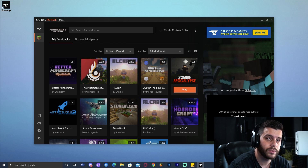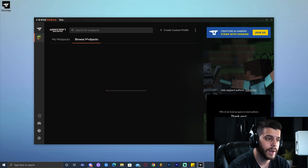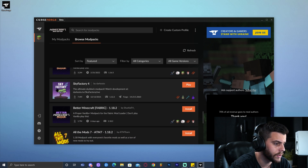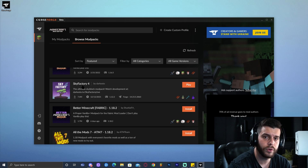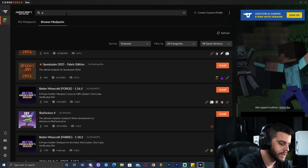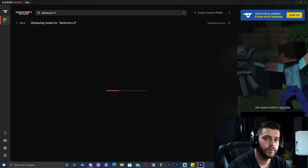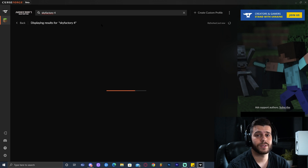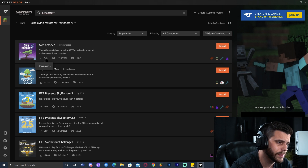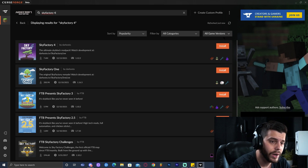We're going to find the modpack you want right away. Go ahead and click Browse Modpacks, and if you scroll down for a couple seconds you might find Sky Factory. If you don't find it while scrolling, go ahead and type 'Sky Factory 4' because we're looking for number 4. Give it some time to load — it depends on your internet. As you can see, Sky Factory 4 is the first one to come up with 7.4 million downloads. It's completely safe, so go ahead and click Install.